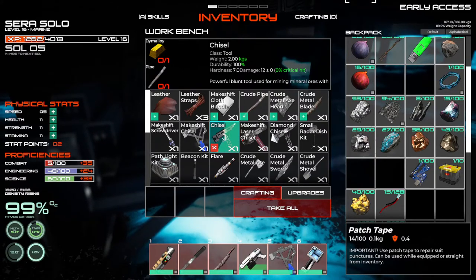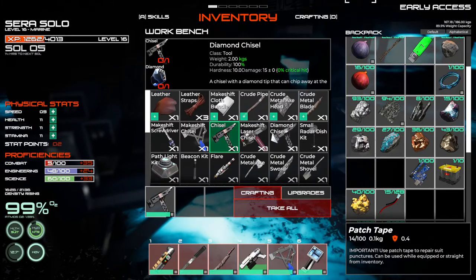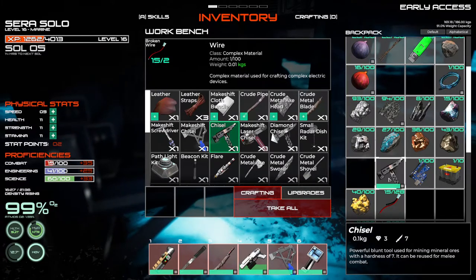So we're going to be heading to mine two, if I can find it. Hopefully we can find the diamond so that we can mine, and add the diamond chisel, and hopefully we can mine everything after that.